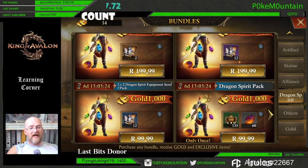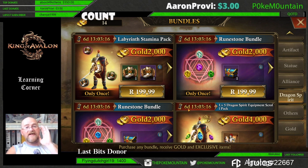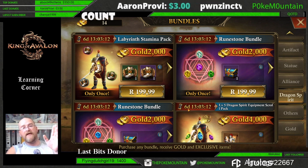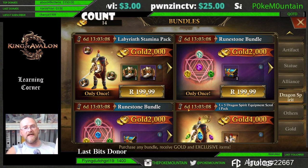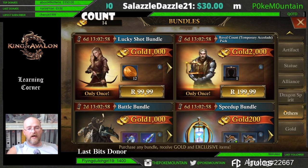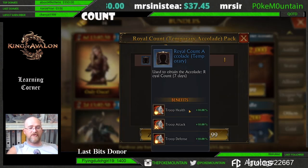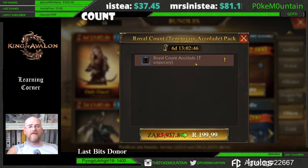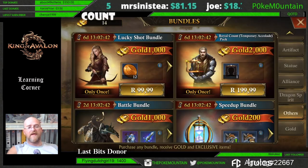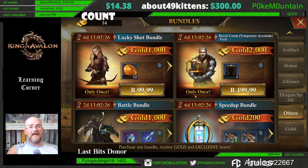For Dragon Spirit, I'd personally say ignore absolutely everything on that page. You can get maximum stats from the Dragon Spirit for free quite easily — it just requires a lot of grinding and time but is very achievable. In the Others section, the Royal Count Temporary Accolade gives 10% boost to troop health, attack, and defense for seven days, but it expires after those seven days. I would not purchase this as a low or medium spend player; only high-end players raiding might consider it.